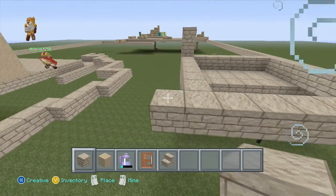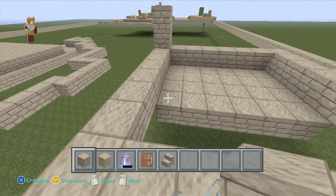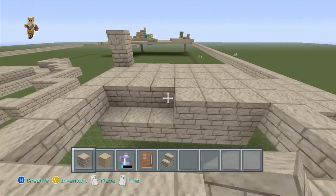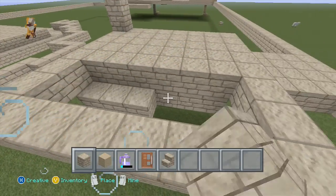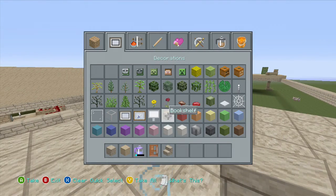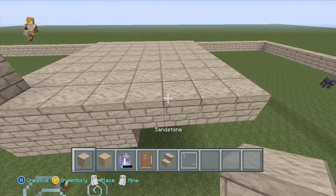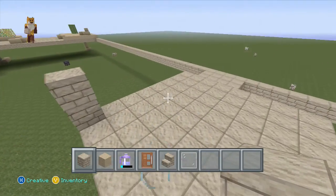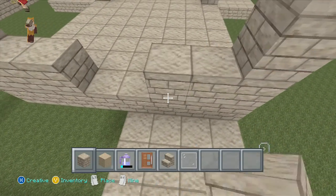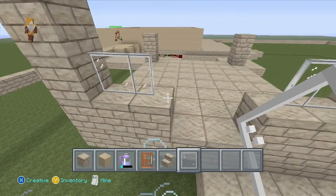We'll do each one eight across like this, and like that — that's our outline of the house so far. If we just bring it up to the same level it should look a bit neater. That looks good. We'll get some glass panes — those are quite nice. So if we build up — this is going to be the entrance, actually we'll do the entrance this side.